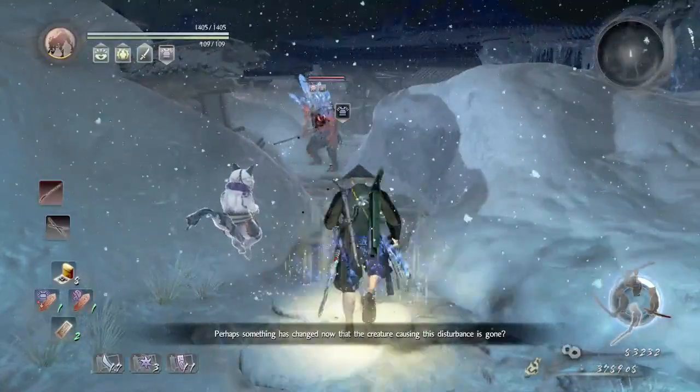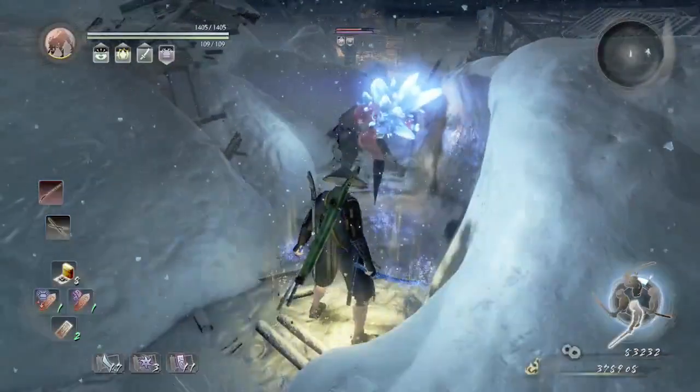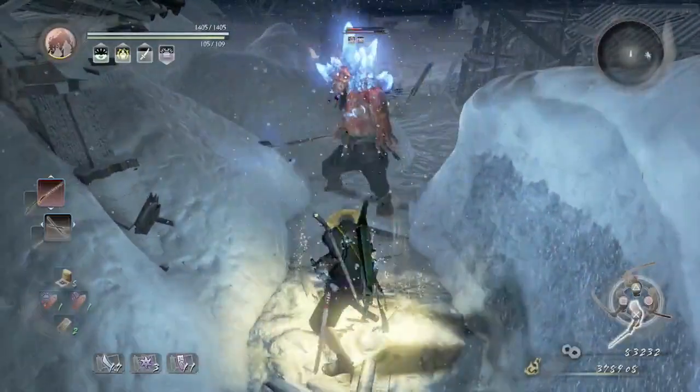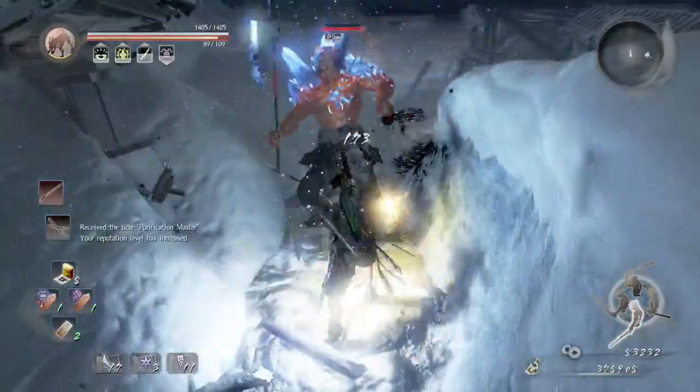So we're going to take down this crystal yokai — kekai, carnage, sloth, and weakness — so we're going to try to quickly kill it as best we can. Actually, I'm going to try quickly killing it as best I can.